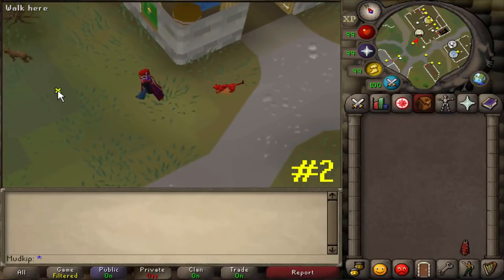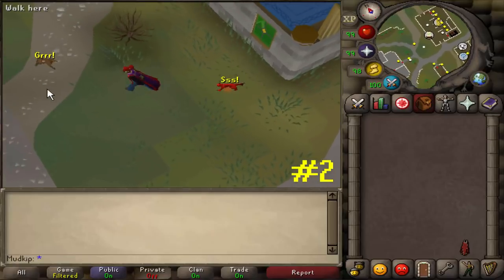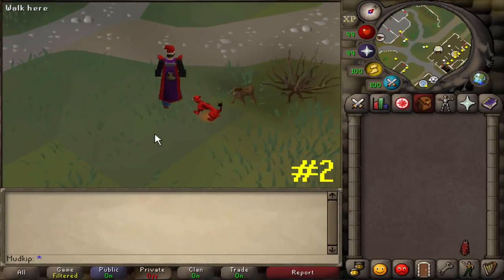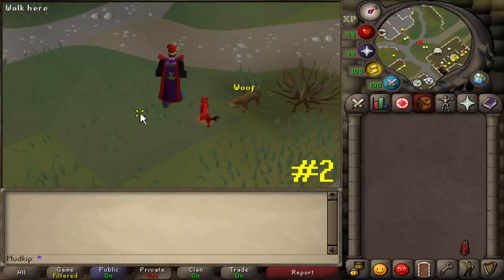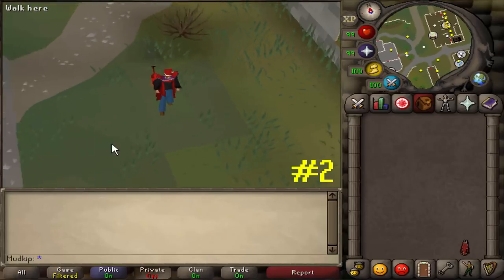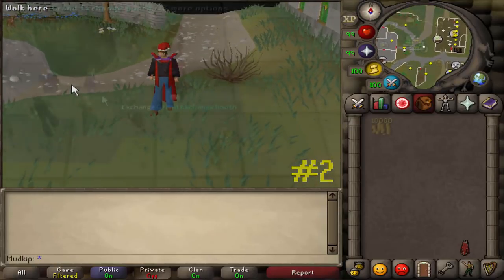For the second fact, we all know about the stray dog that wanders around Varrock and will randomly follow you around. However, if you have a pet cat or a kitten out, they'll interact with each other, which can make for a pretty mildly interesting interaction to watch. The stray dog is such an underrated NPC in the game, in my opinion, and definitely needs some more love.